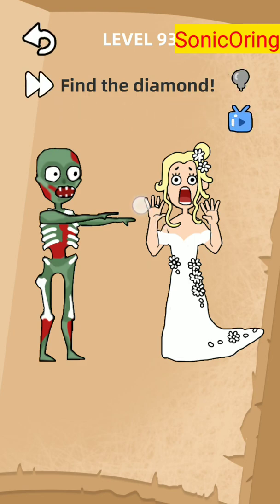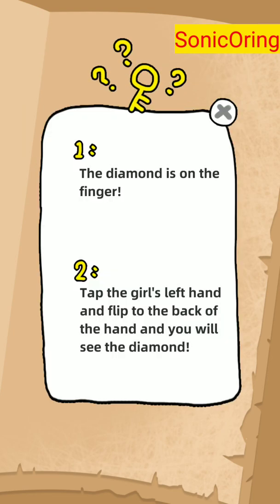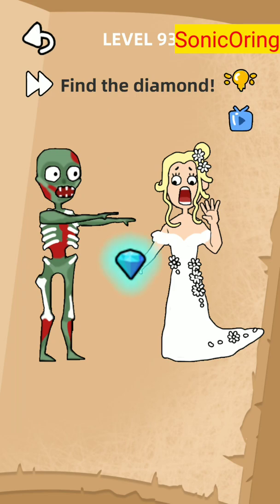On level 93, the lemon is on her finger — there you go, that's the diamond. But nothing happened. If you look at the hint, the diamond is on the finger — tap the girl's left hand and flip the back of the hand and you will see the diamond. Yeah, just see, but nothing happened. You can also skip this level to move forward.